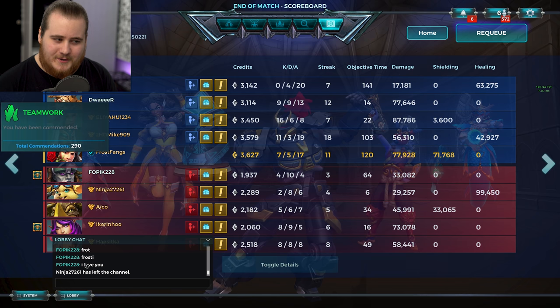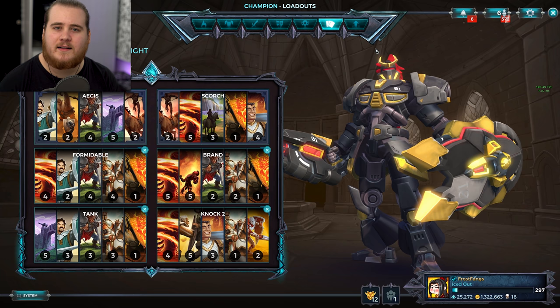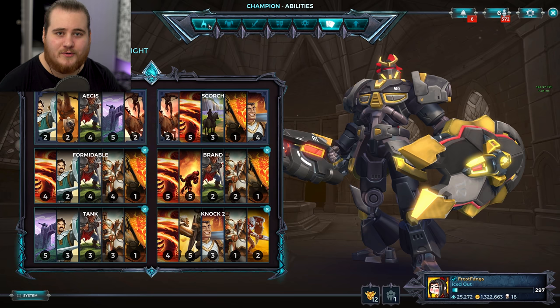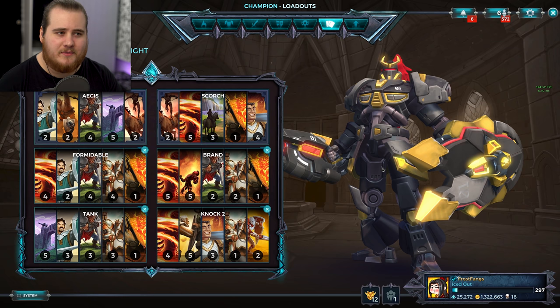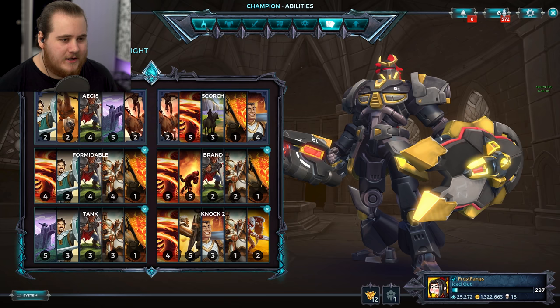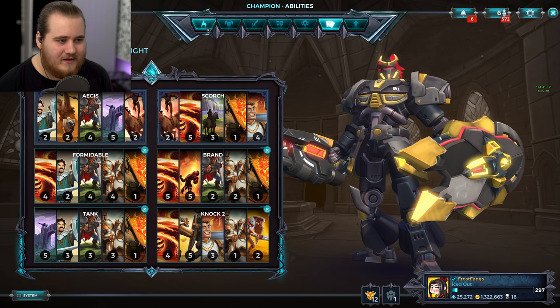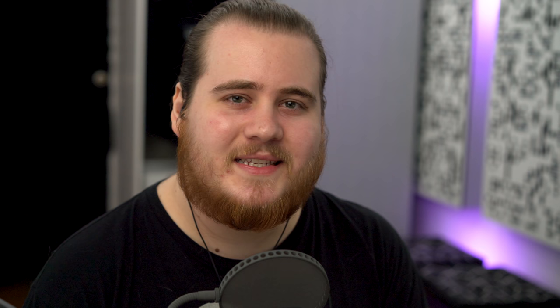Shoutouts to fopic228 and ninja27261 — I've definitely called him out before — and possibly some of the other people in that match. I was just about to do a game three but I've decided to cut it a little bit short and keep this one more concise, mainly because this is a relatively small change compared to all the other stuff. I've shown you the setup — it worked surprisingly well. I still prefer damage Nando, but shield Nando is a little bit better than it was before. You get the shield up a lot more often with this specific setup. Thank you for watching, let me know what you want to see next — see you guys soon, and as always, stay frosty.